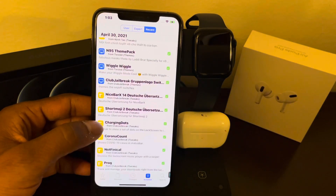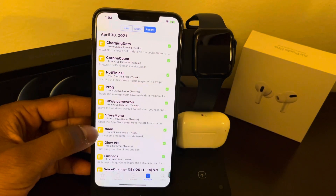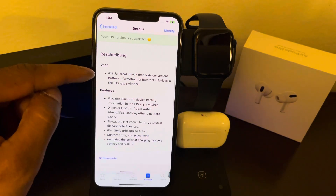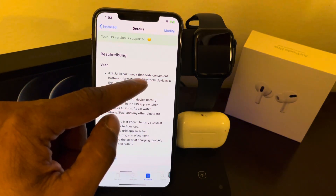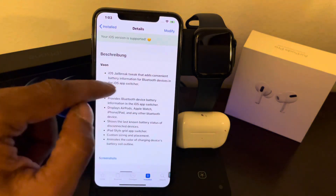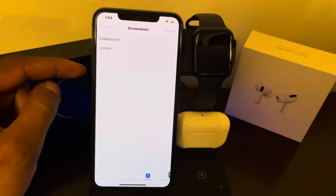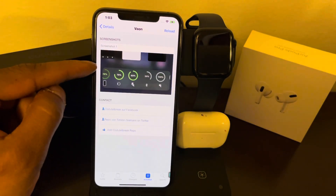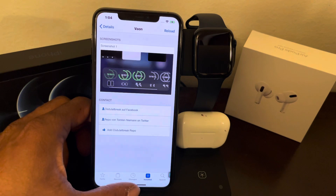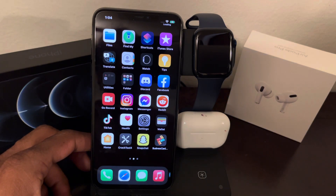The next Cydia tweak is called 'One.' It's an iOS jailbreak tweak that adds convenient battery information for Bluetooth devices directly in the iOS app switcher. Let me show you the screenshot — the developer recorded a short clip so you can see how it works. Once you download it, there is no option to configure; it works automatically.